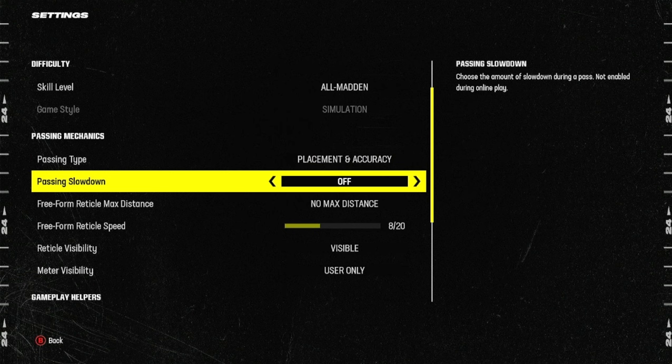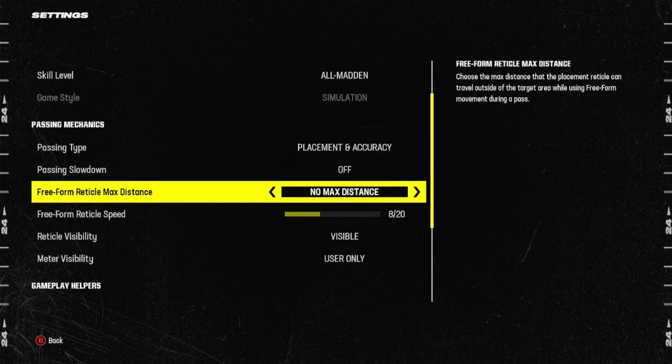Passing Slowdown — you can put this off. If you play against a computer, that's when you can turn this on; it actually slows down the game so you can see the reticle a little bit better. For Freeform Reticle Max Distance, you want to make sure that this is on Near. If you put this on Far or No Max Distance, it's going to be a lot harder to accurately place the reticle and you're really not going to be able to have any accurate passes. So make sure this is on Near.